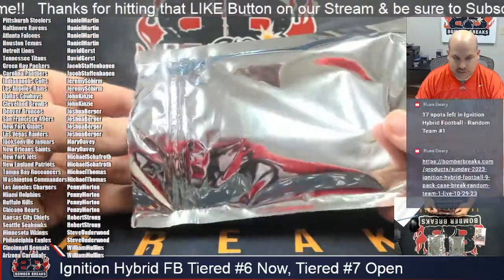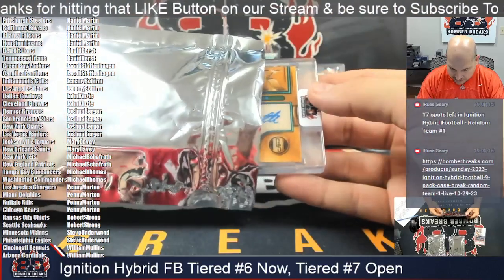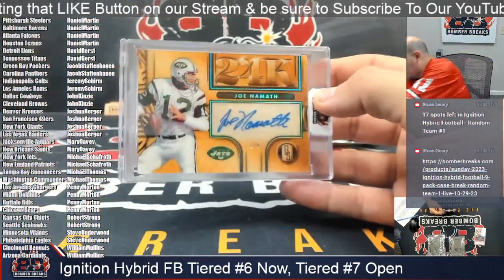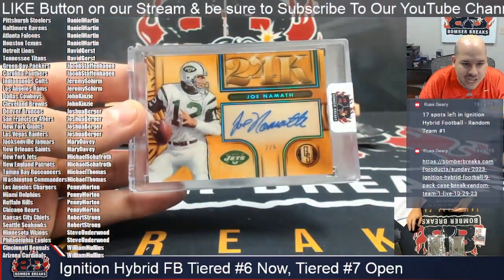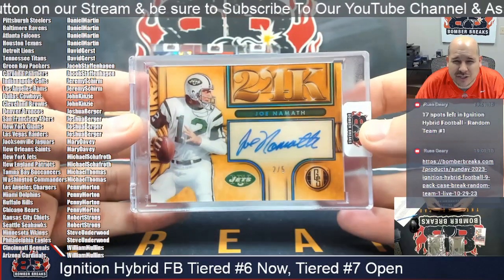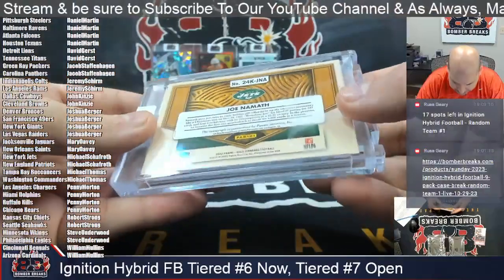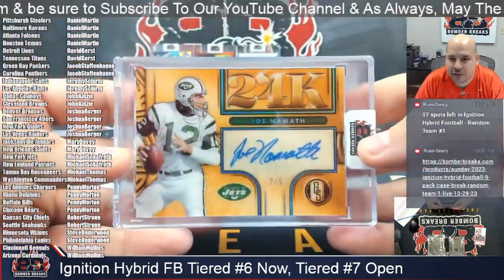That looks an awful lot like Gold Standard — it's going to be a 24-karat gold Joe Namath of the New York Jets. Both New York teams getting a hit in this one! The Jets are Shafty's — another one for you, sir. Congrats! Two out of five on the Joe Namath Gold Standard, 2022 Gold Standard 24-karat gold.